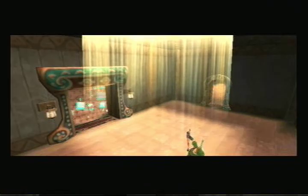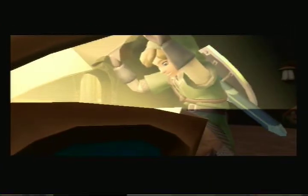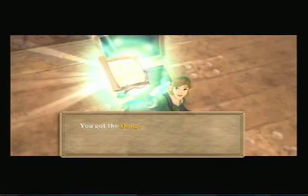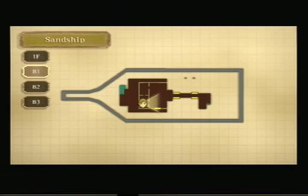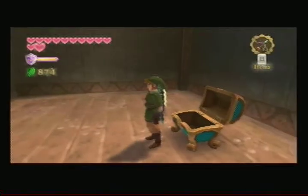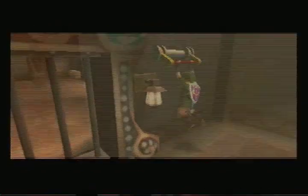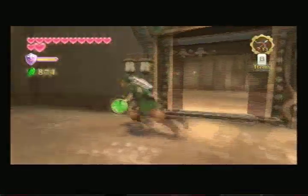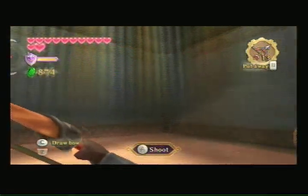Now that will close that door and open this one. I can get this. I would imagine a key — no, a map. The map — where do you wish to go? Sweet. Oh, that might be useful. I'm liking this bow.